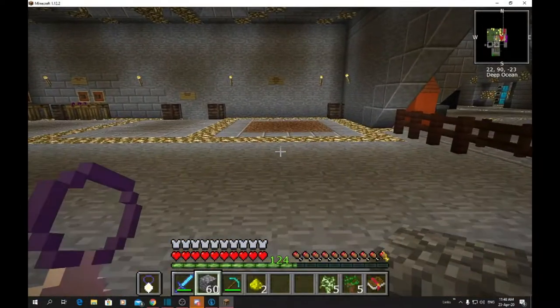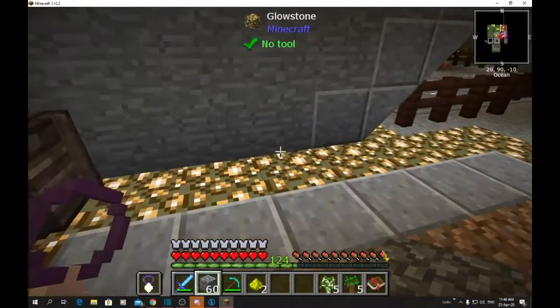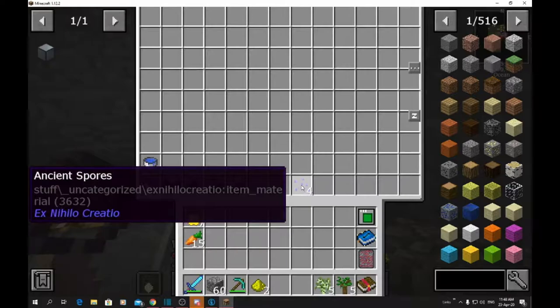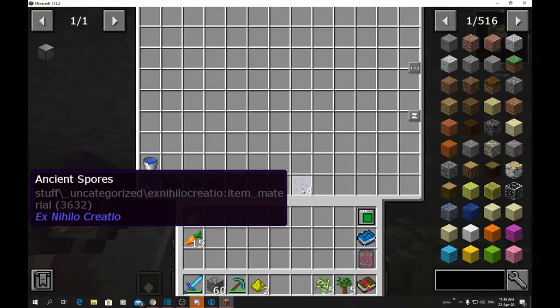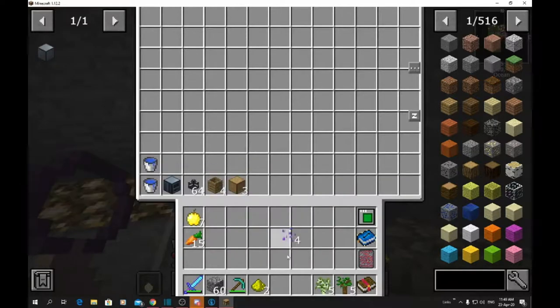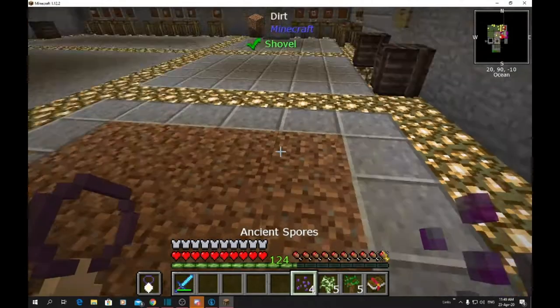On to our second one — making witch water the easy way. Inside here you get ancient spores when you start sieving. When you sieve through the different types of mesh — string, flint, iron, and diamond — you'll get ancient spores come through. What these actually do is turn your dirt into mycelium grass.